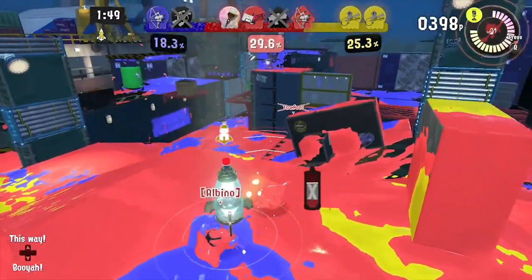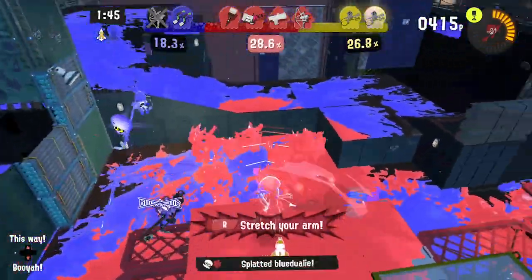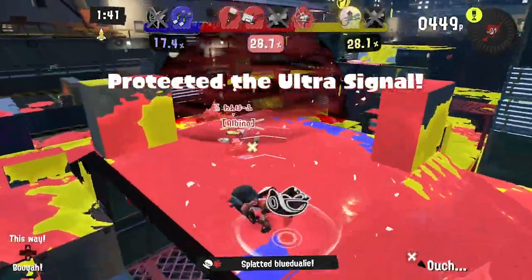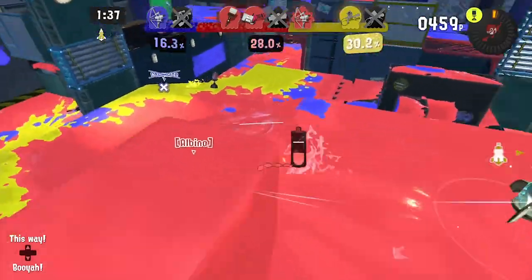Then there's the more evil strategy. It starts out the same, but instead of just denying entrance in, you always push your advantage against one side. This means that two of your split players will try to also control an enemy base while the two remaining keep mid.